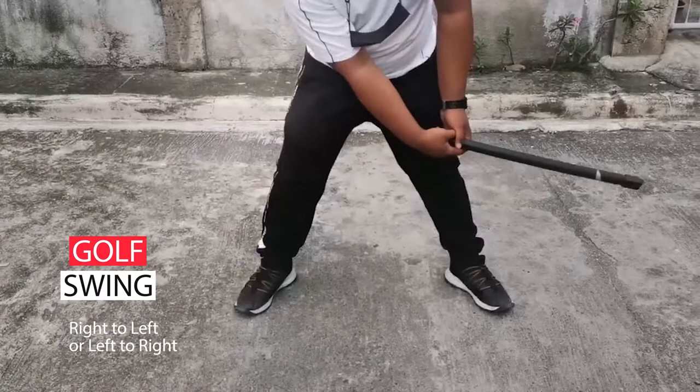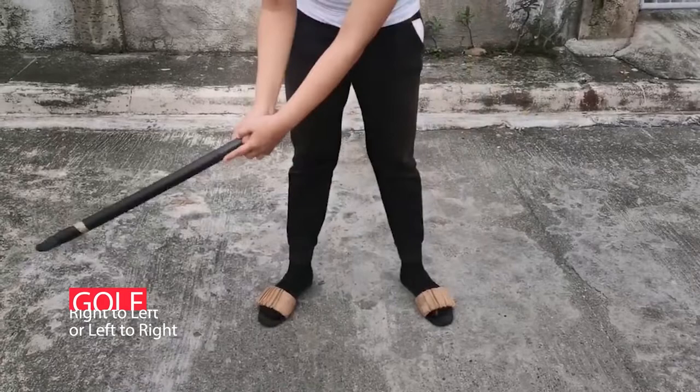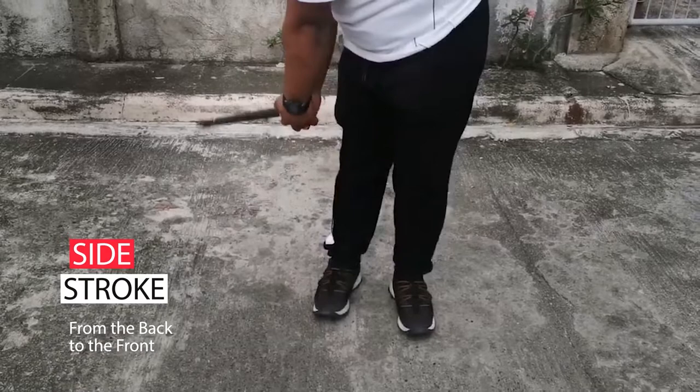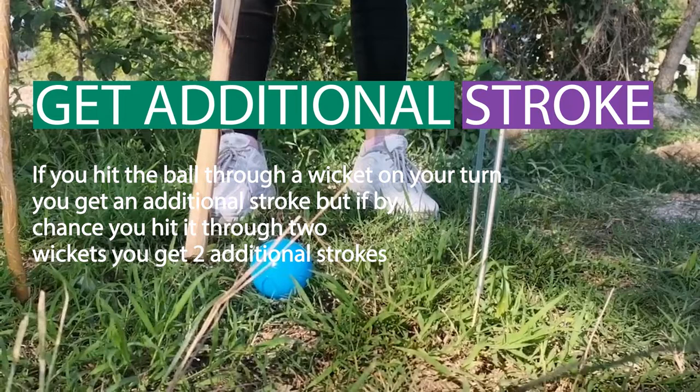Three basic rules of croquet. First, the golf swing, right to left or left to right. Second, the side stroke, from back to the front. Third, the between-the-leg stroke — swing the mallet like a pendulum to hit the ball. You get an additional stroke if you hit the ball through a wicket on your turn, and if you hit it through two wickets, you get two additional strokes.